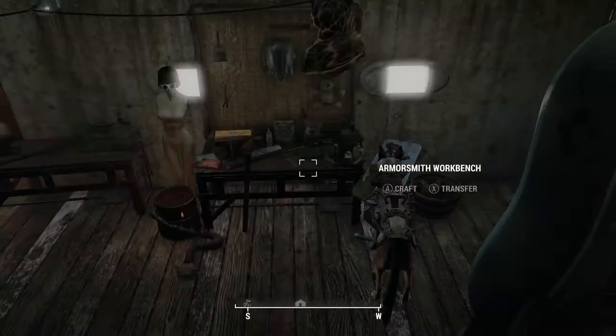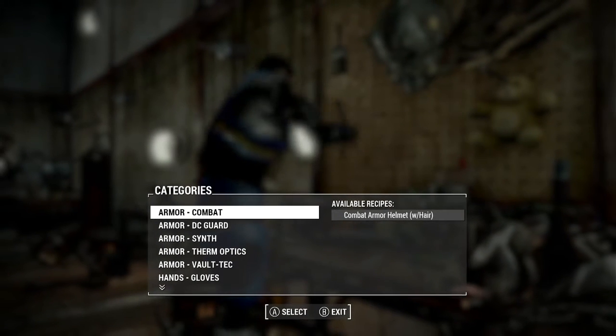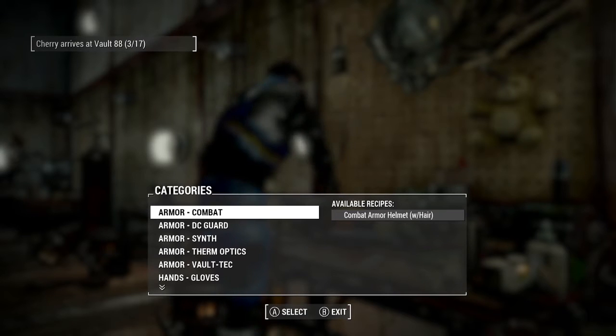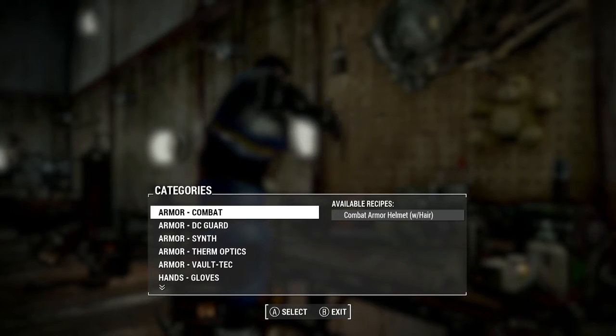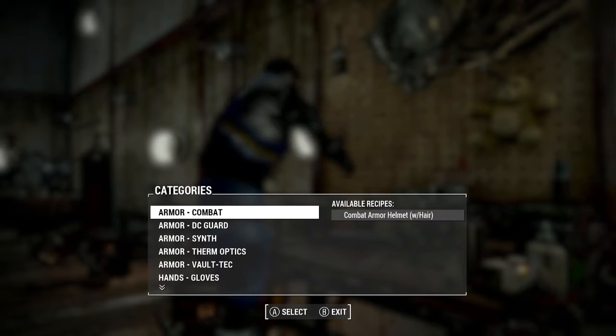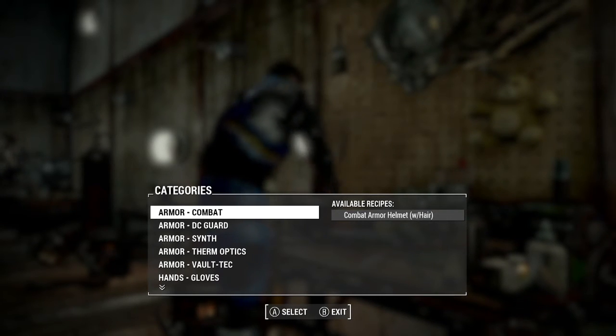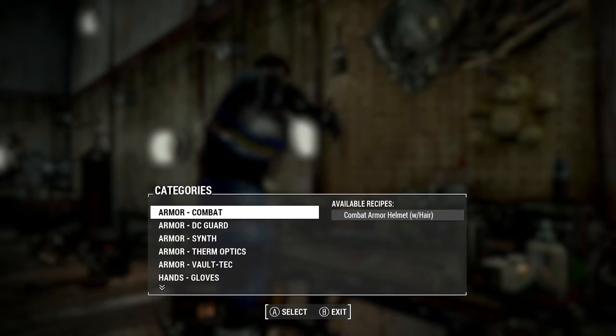What this mod does is it adds in 12 unique outfits to the game, which are all craftable only. However, in order to craft these, you have to have the Armor and Weapon Keywords Community Resource Pack installed, and that is by Vladical.